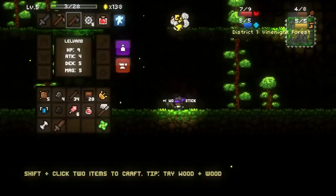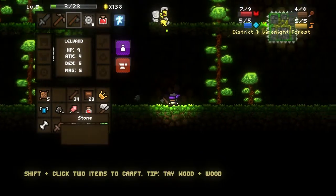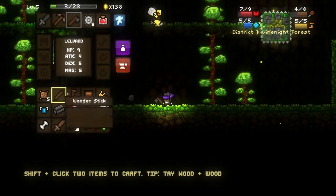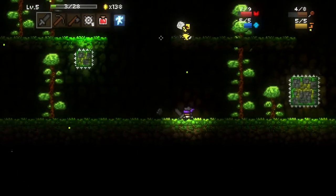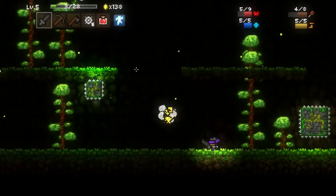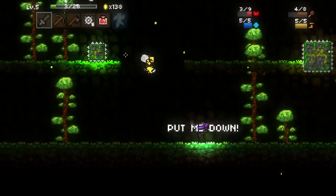I should have also made a stone pick — what am I doing? My rule, if you watch me play this a couple times, is that you always make a stone pick so that you can start getting iron. What rule did I not follow? Getting a stone pick. I got a stone sword as the first thing.